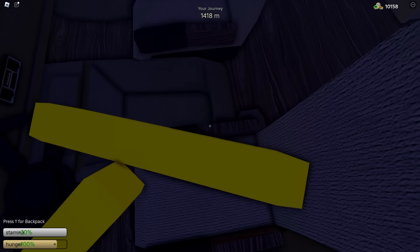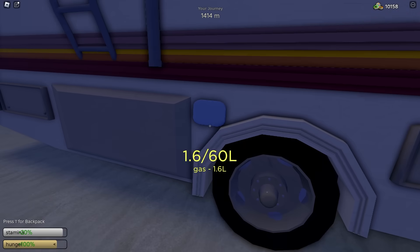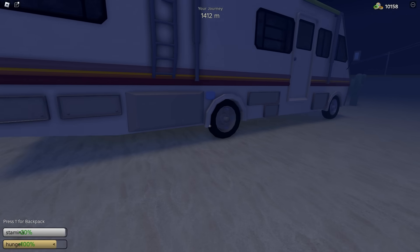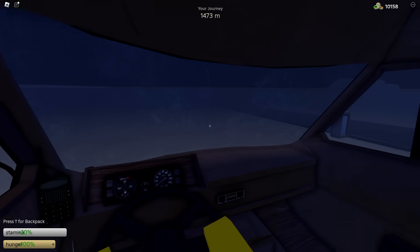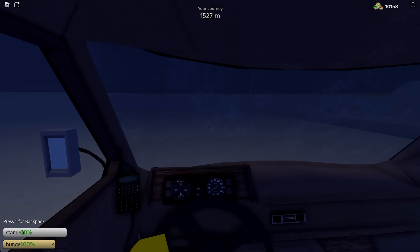As you can see, we only had like 1.5 liters of gas and we already made it to 1,400 meters. Let's hop out and check our gas. And as you can see, we still have 1.6 liters and I only filled it up to 1.6 liters because we don't need a lot, and it hasn't gone down at all. If you go ahead and put the radiator in, then it won't work — I tried it during my previous run and it just drained my fuel. So make sure you don't do that.